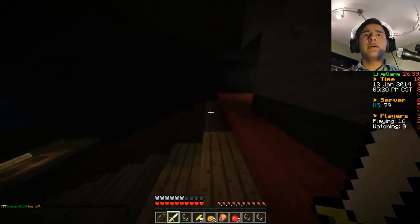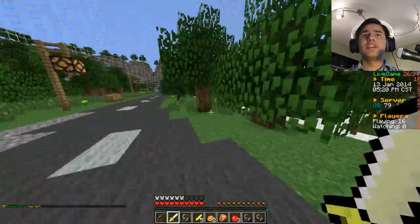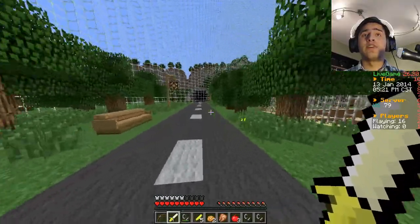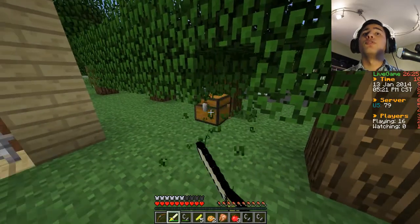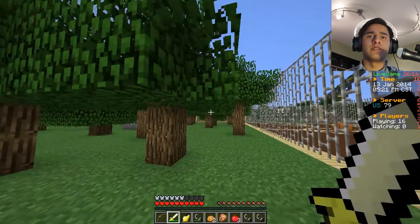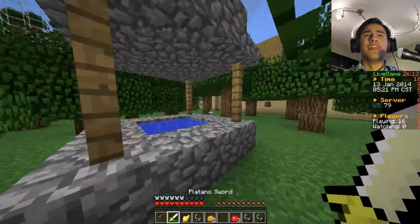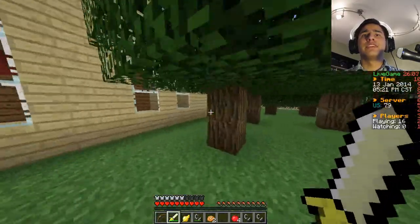I'm kind of happy when donators leave because donators don't always team together but it seems more often than not they do - just because they're like 'hey I spent money on this server, you want to team with me?' And they're like 'oh yeah, because I spent money on this server too, we should definitely be a team.' And then they team and it's not so fun for the rest of us. Teams are fun - just not when you're the one facing them alone.